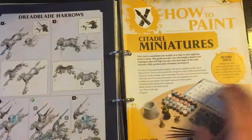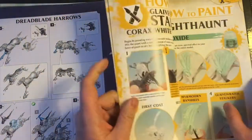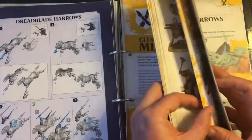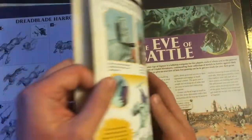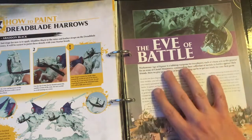Then we move on to our paint guides, and it takes us right through from basing to adding washes to doing dry brushes to doing terrain.